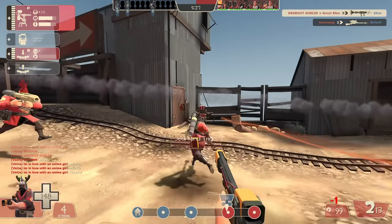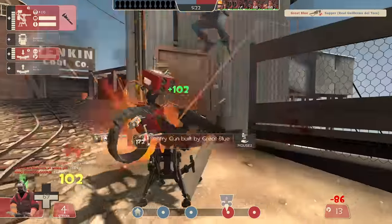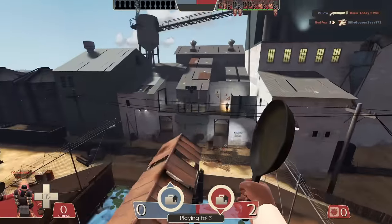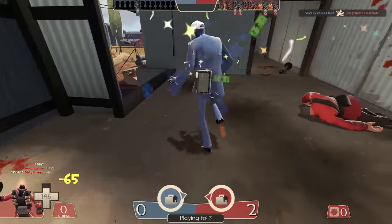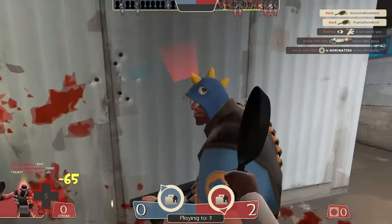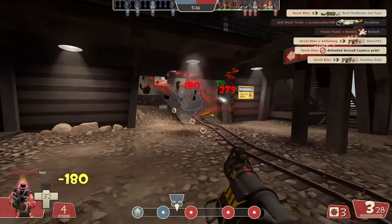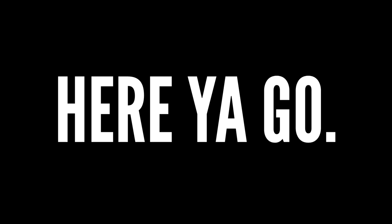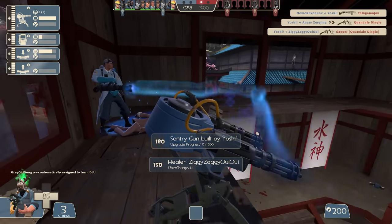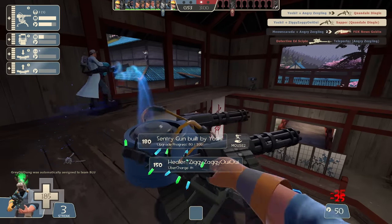In a game like TF2, certain weapons and cosmetics are bound to accidentally give people an advantage — it's hard to have a 15-year-old game with thousands of unique items and keep all of them completely consistent. With the exception of the looping taunts, I think Valve has done a pretty good job. Most of the pay-to-win items are only better by a very slim margin. I figured compiling a list of which items are technically direct upgrades would be cool, and I'd be curious to hear any I missed in the comments.